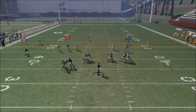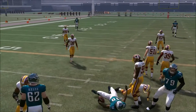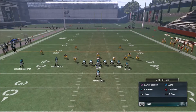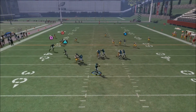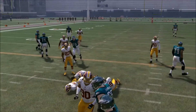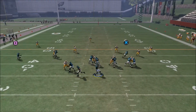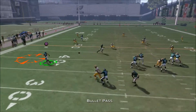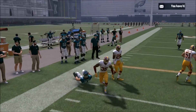Another option is to wait and hit the slant on the backside. If your opponent users that area, he also has to stop the slant animation on the backside, so you can pick up easy yards over the middle. On the backside you also have a check-and-release with the running back, giving you a lot of different areas to beat your opponent.